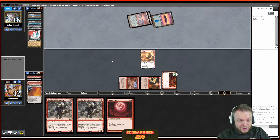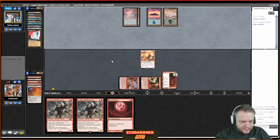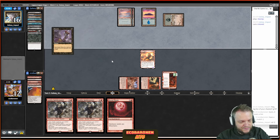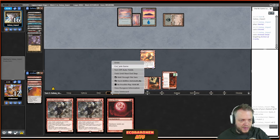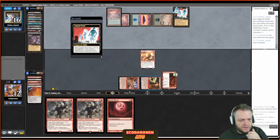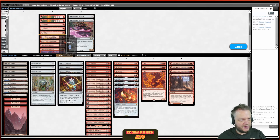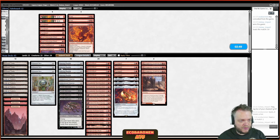So far so good — the Pyrogoyf resolved. I now have a 5/6 in play and a Fable that's flipping, but if my opponent doesn't have Force they most likely have a way to put me away with Archon. And yes, that does it for game one. I didn't like how it played out but I like how I played it, if that makes sense.